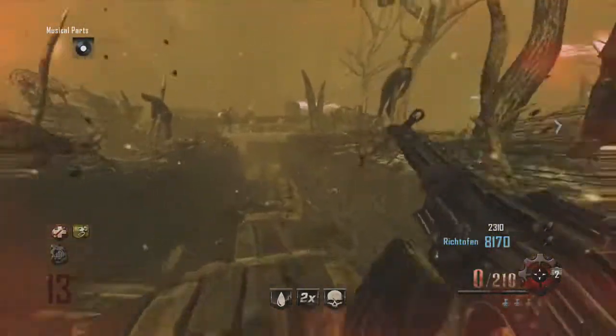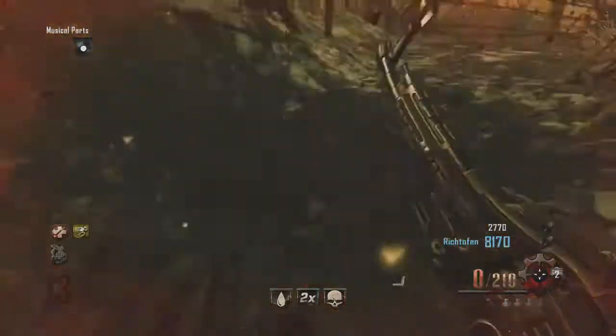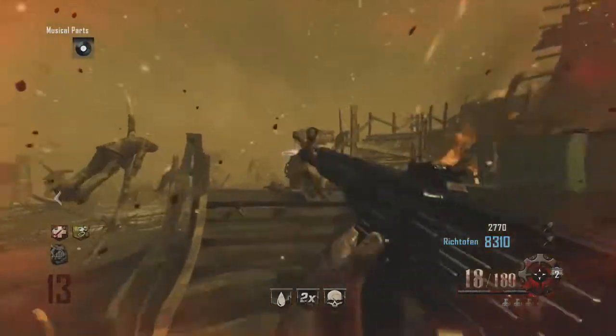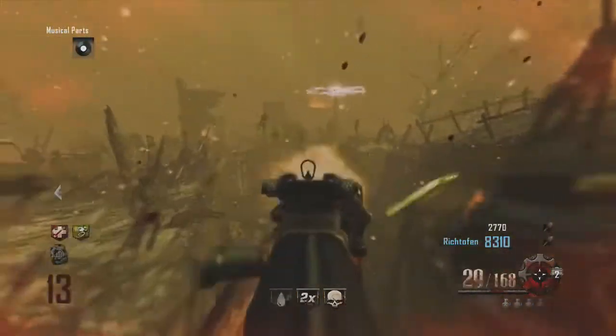It messes your FOV a bit, but zombies think you are one of them so they start just running away, just like vulture aid did, so it can get you out of some nice tricky situations — hopefully you get it at the right time.